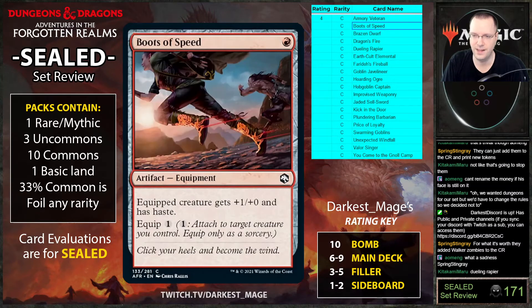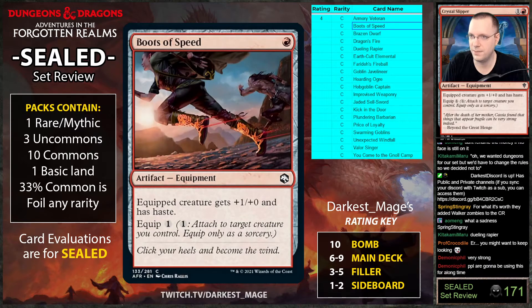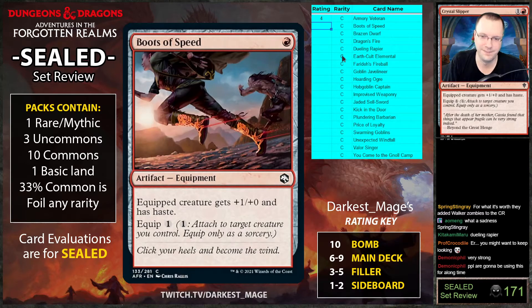Speaking of Boots of Speed — a creature gets plus one and haste. This is pretty good, strictly better than Crystal Slipper, although Crystal Slipper was never used. It is weird when you have a strictly better card than something from Throne of Eldraine and you're sad. There aren't banned cards in that set, so this might be good. There are more payoffs for Armory Veteran though — I've rarely seen it work out.